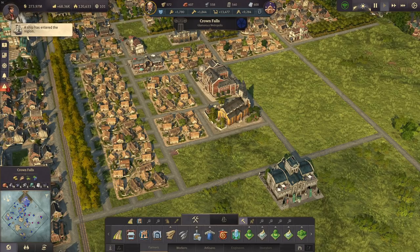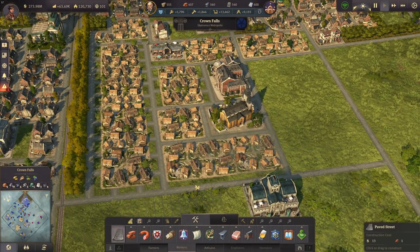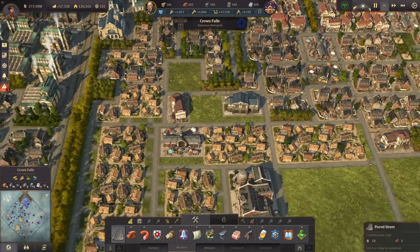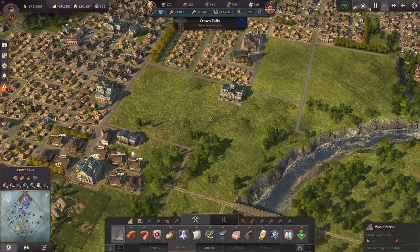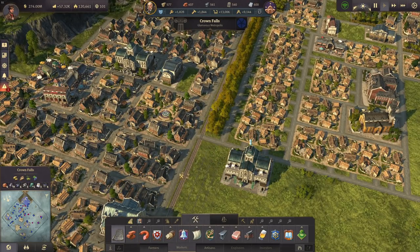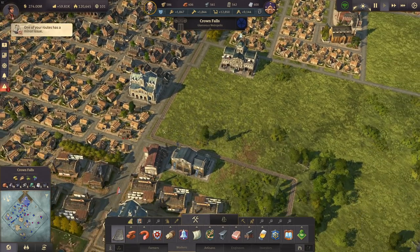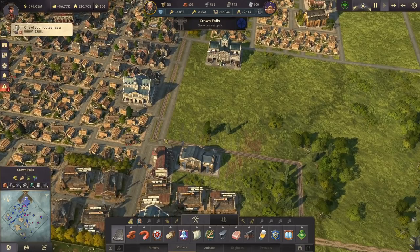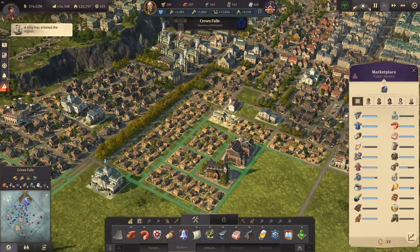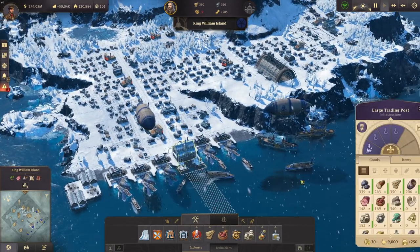Let's continue with some more buildings — there's the big park, there's the zoo, and here we can have more houses. I'll probably need another crossing here. Looking good so far. Now they do have the marketplace. Let me just check — the steam motors have arrived in the Arctic, so we can now use them for some more airships.